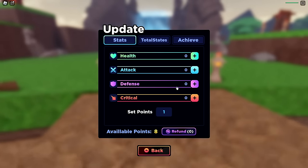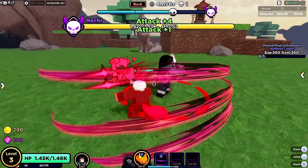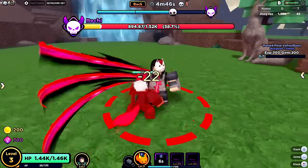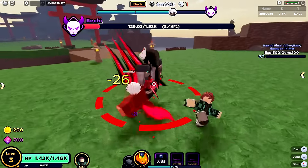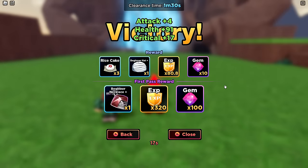We can also increase stats during the run. I'm guessing attack for now — literally can't go wrong with that. It's so nice swapping between the two attack modes. There are different types of weapons I can use too — guns, swords, and all that. A lot of options, so it'll be interesting to see what we end up using. We also got ourselves a beginner necklace, rice cakes, beginner hat, experience, and gems.